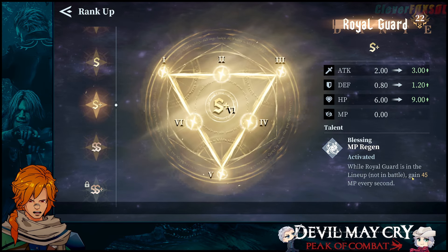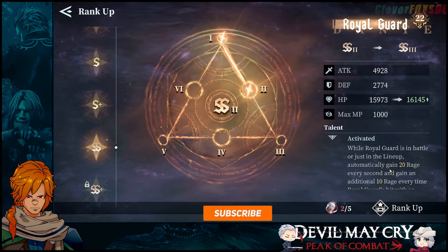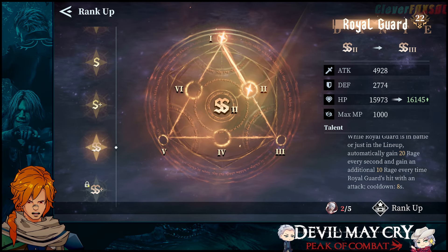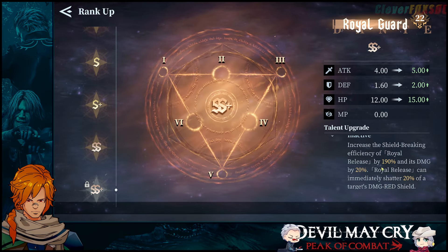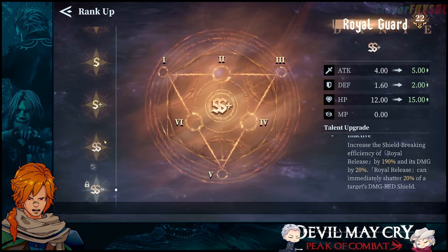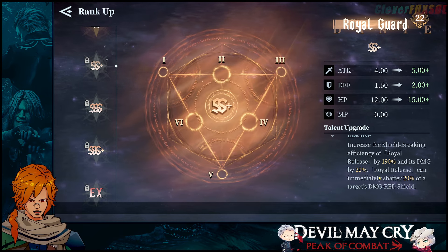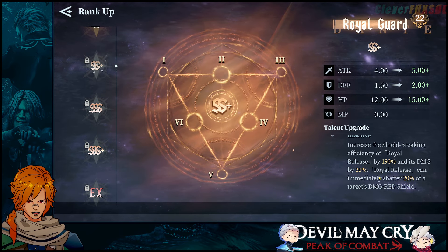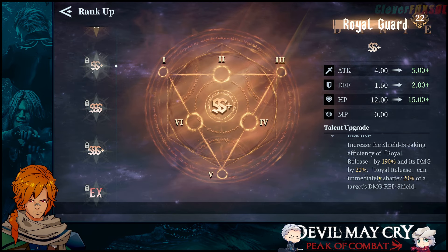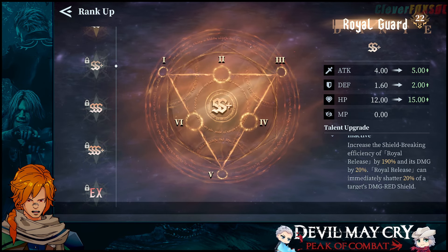While Royal Guard is in the lineup, he gains an additional 45 MP every second. While Royal Guard is in battle or just in the lineup, he automatically gains 20% rage every second and gains an additional 10 rage every time Royal Guard is hit with an attack — cooldown 8 seconds. When we get to S Plus, we get our increased shield efficiency of 190% but we get it at 20% instant shield breakage. Think of it like this: the shield's at 100%, and at SS Plus that's 20% — so 5 times means the shield is gone after 5 Royal Releases.